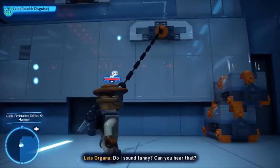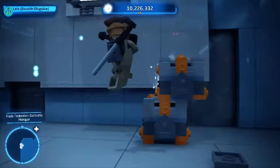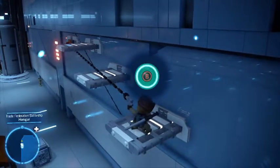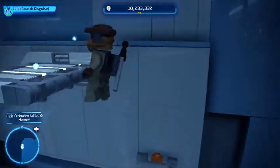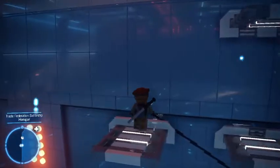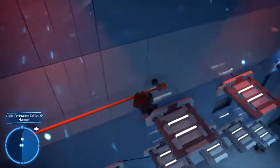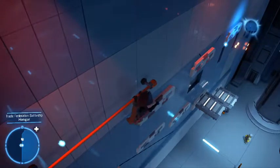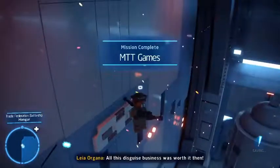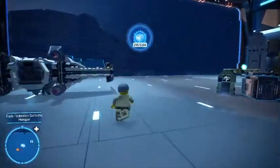Let's change into Princess Leia in her Boush disguise. There's the eighth and final Kyber Brick in the Trade Federation Battleship. We're gonna go up, pull on this — perfect. Wait, why are we falling? Wait for these platforms to come on and then jump, jump, and jump. I absolutely love these platforming bits — in my opinion platforming has gotten better in every single LEGO game. And that's the eighth and final Kyber Brick — M. TT Games, a little easter egg breaking the fourth wall. That is our 296th Kyber Brick.